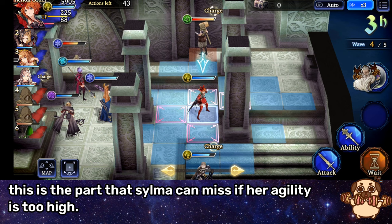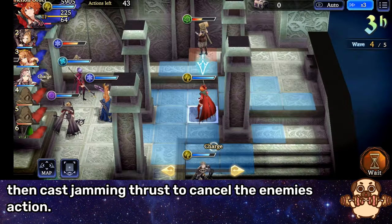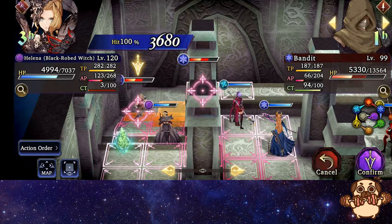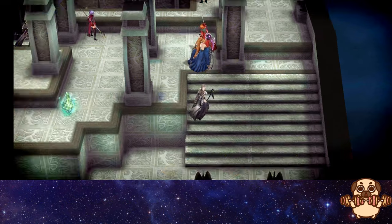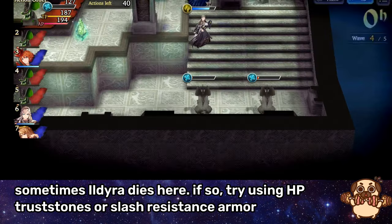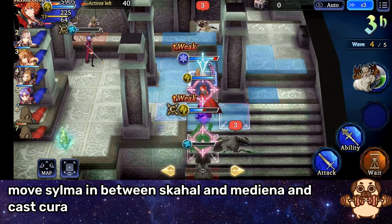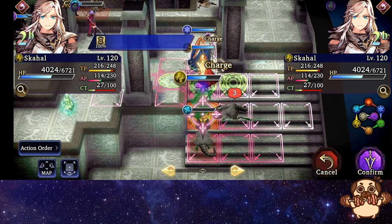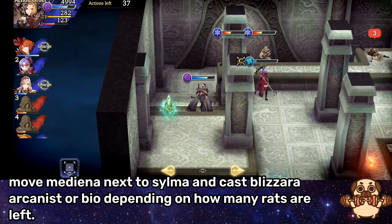This is the part where Silma can miss if her agility is too high — she needs to have her turn after the enemy moves, then cast Jamming Thrust to cancel the enemy's action. Move Helena to this specific spot on the steps to cast Level 3 Dark. Move Mediana to this specific spot and cast Ruin on the enemy at the top. Sometimes Ildira dies here — if so, try using HP Trust Stones or Slash Resistance armor. Move Silma in between Skahal and Mediana and cast Cura. Cast Guard Haste on himself. Move Mediana next to Silma and cast Blizzara Arcanist or Bio depending on how many rats are left.